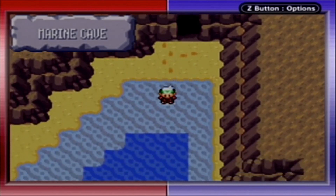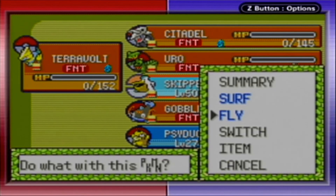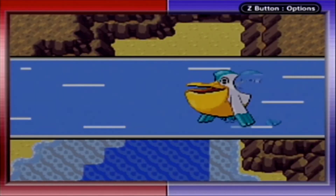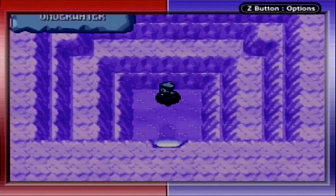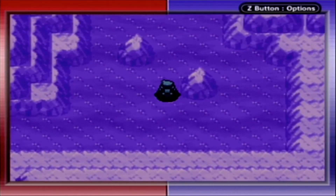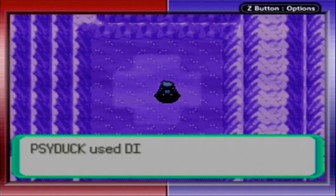Now that we've got Kyogre, once we leave the Marine Cave — this is considered a cave, so Fly won't work here. Once we leave the Marine Cave after capturing Kyogre, we will lose access to it permanently. There's nothing other than Kyogre here, so don't worry about it too much.